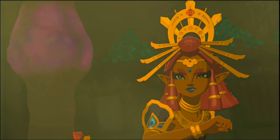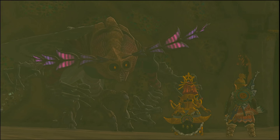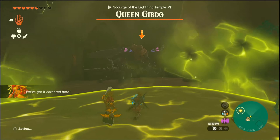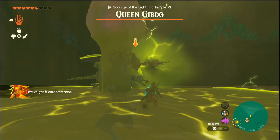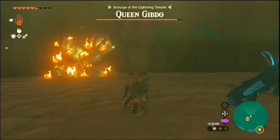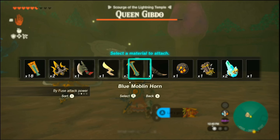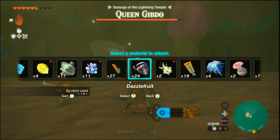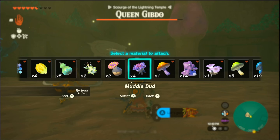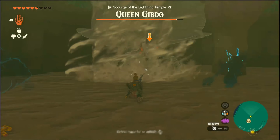Something's shining there. Is that another secret stone? I think so. That's Queen Gimdo. Guess let's shoot it — floor 7. It's not even spreading up there. Here's Queen Gimdo again: Scourge of the Lightning Temple, Queen Gimdo. Let's go — we'll finish it off. I believe it actually did heal.